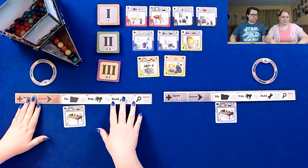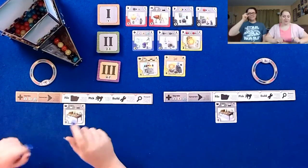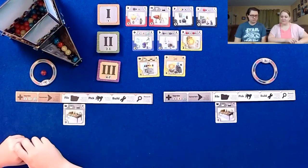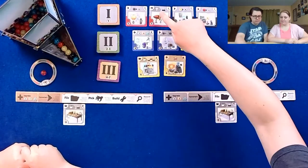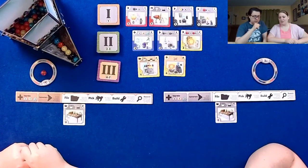Alright, so we're ready to play. I'm gonna pick for my first action — I have no special abilities, so I'm just gonna pick a red out of here. Ooh, when you pick yellow... that might be what you're going for. Might be what I'm going for.